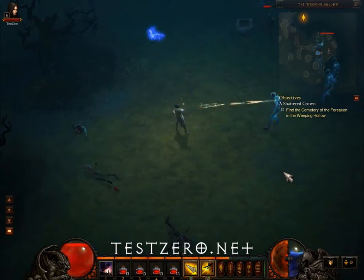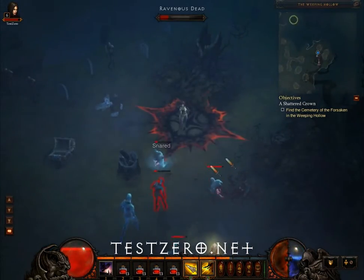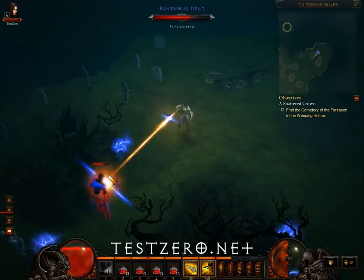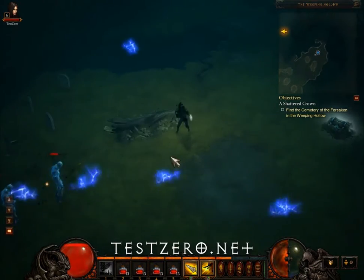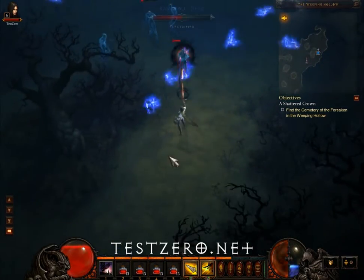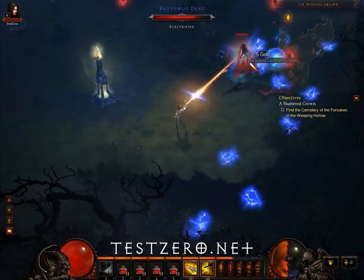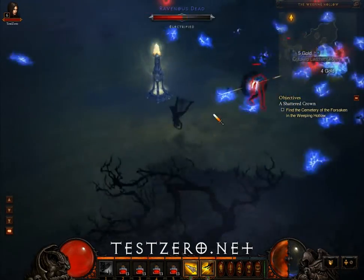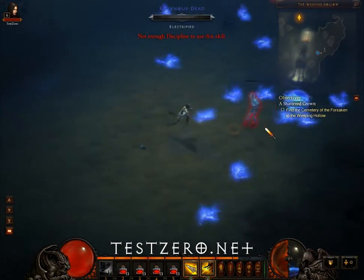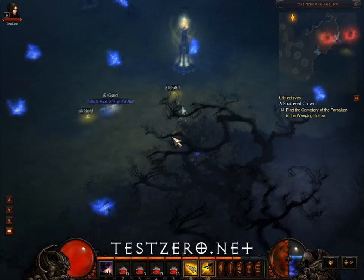We also encounter a more electrified group of enemies right here, right outside of a desecrated shrine. This one is a frenzy shrine, which means it increases the cast speed of your spell by 25% until the shrine runs out, which is about 2 minutes. These guys are just not minions — they're just electrified, regular dead. I am too low on discipline. Whoa, and when they die, they leave a corpse that continues to shoot electricity for quite a while. Jeez, that's annoying.